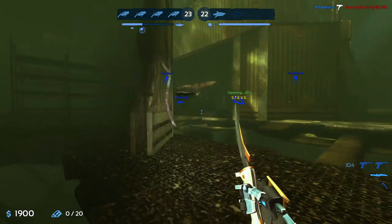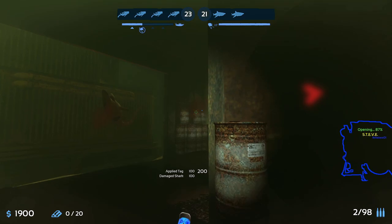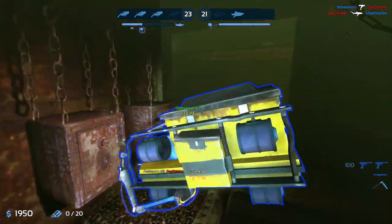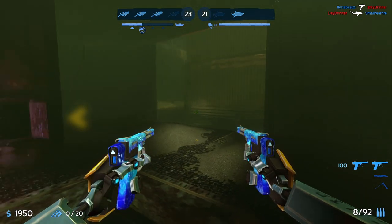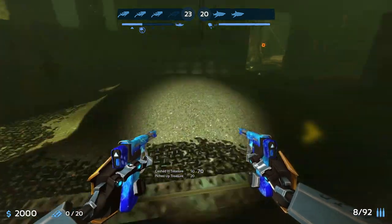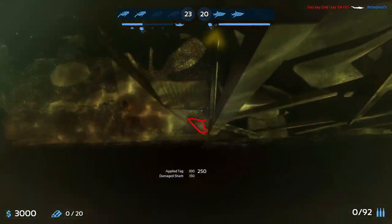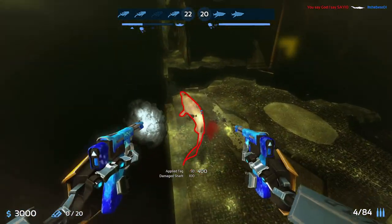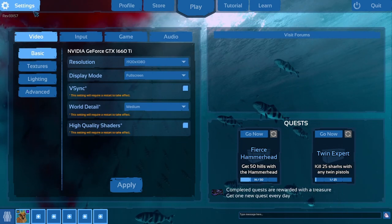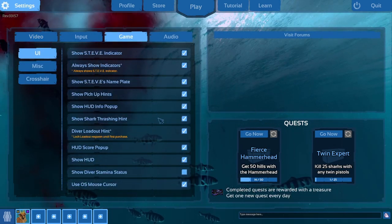To not die too often, you'll need to know that divers can dash by moving a direction and hitting Shift. This can be helpful to dodge a shark attack or get a better line of sight on a shark attacking a teammate. You can also dash upwards by hitting the Spacebar twice rapidly, or dash downwards by double tapping Control, or whatever button you want to map it to. At full stamina your diver can perform two dashes and then they must recharge. You should make your dash stamina visible by going into Settings, Game UI, and selecting stamina to show.